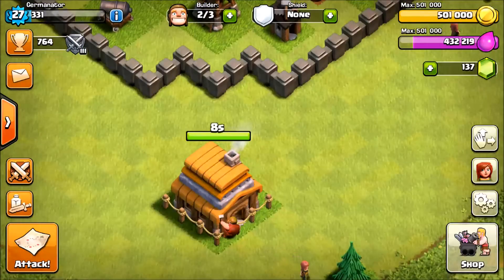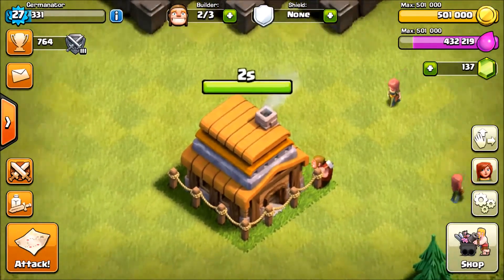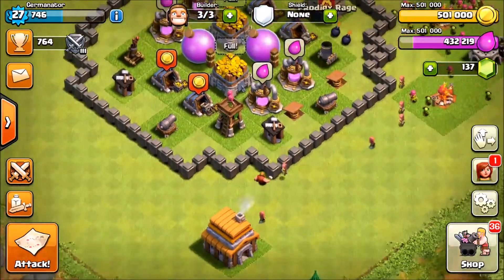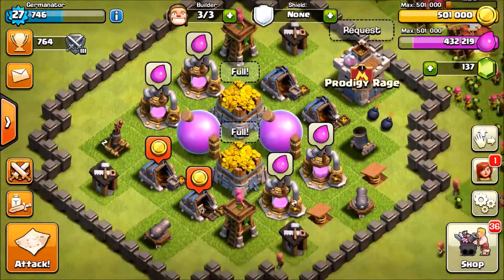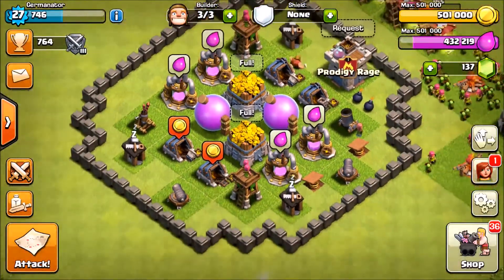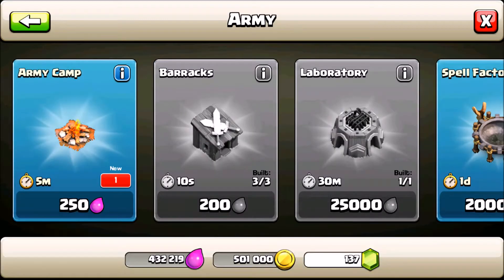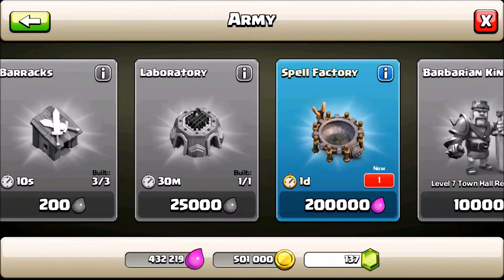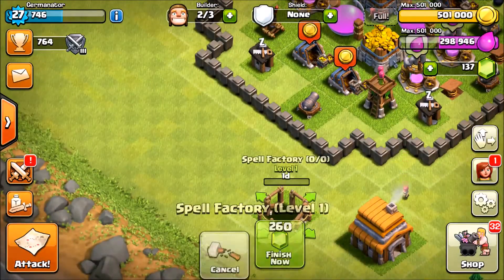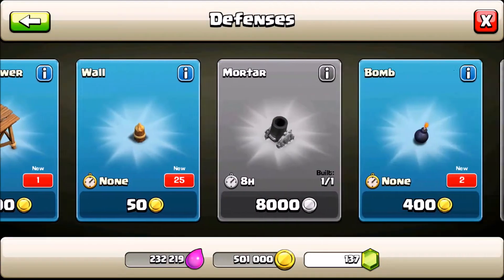What is up guys, Ben German here with another let's play episode with Lil Germinator. We are going to Town Hall 5 — happy new year's, just kidding. We are already the best Town Hall 5 in the world, we just started and have all this loot. We get a pump, a mine, another army camp, and our spell factory — finally — but it's just a lightning spell. Getting this is one step closer to the heal spell, which is actually the next upgrade.